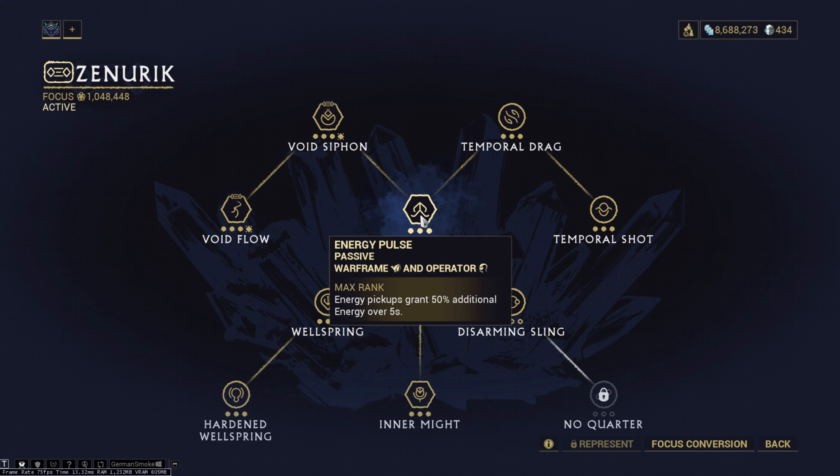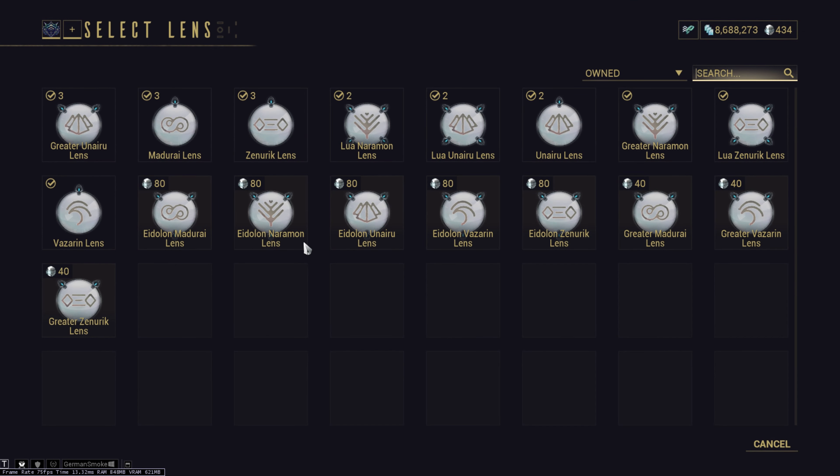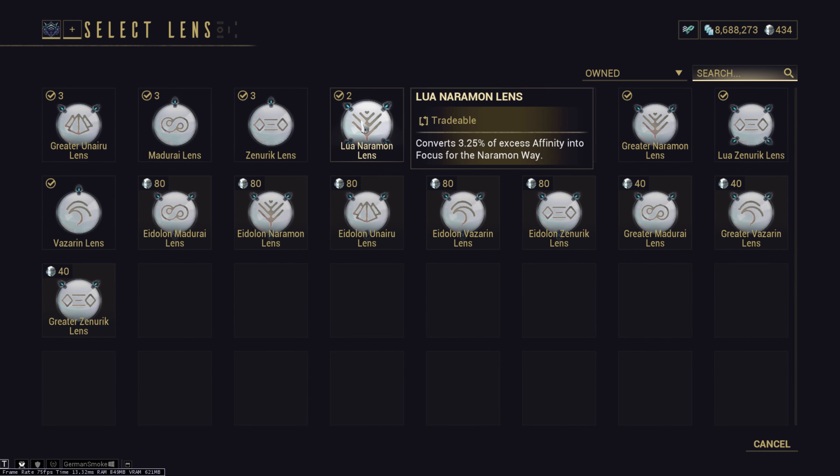Energy Siphon is an aura mod which regenerates 0.6 energy per second. As an aura mod, the effect is shared by all squad members. Even after stacking 4 of these in a 4-person squad, we only get 2.4 energy per second. As you can see, energy regeneration here is pathetic. You can get this mod from Nightwave Cred Offerings — the aura mods in there rotate every week.